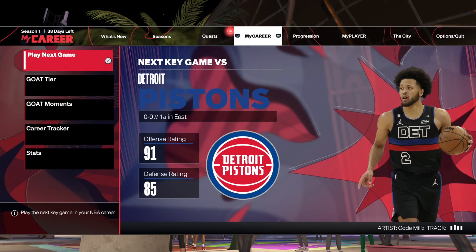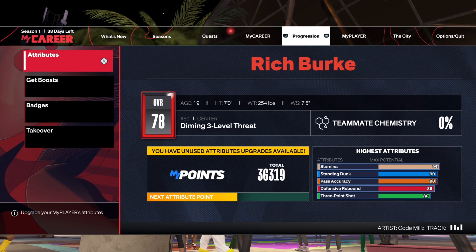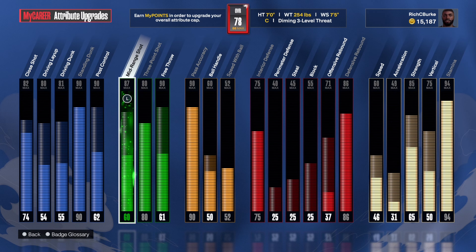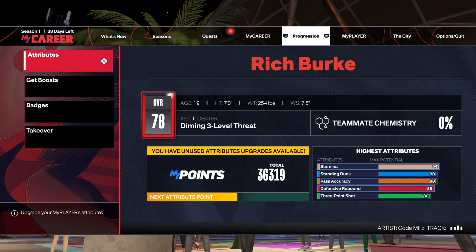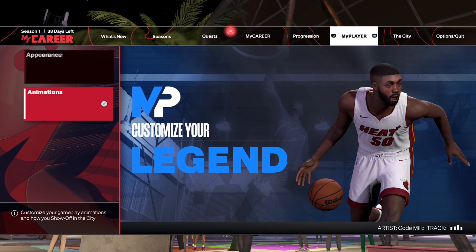First I'm gonna show you guys my attributes. I'm a diamond three-level threat. I got an 83 three-pointer, 87 mid-range, and I've been greening with a 60 overall mid-range. But let me get to the jump shot and show you guys.